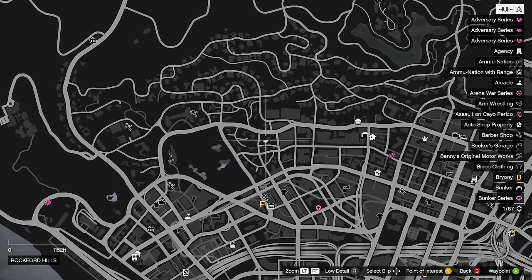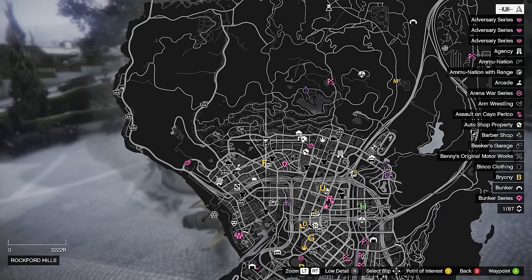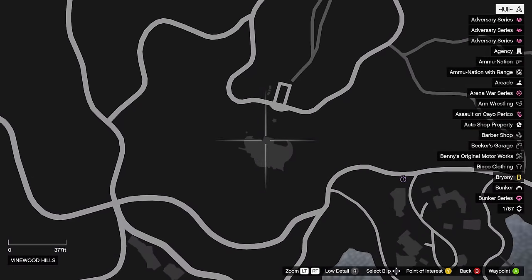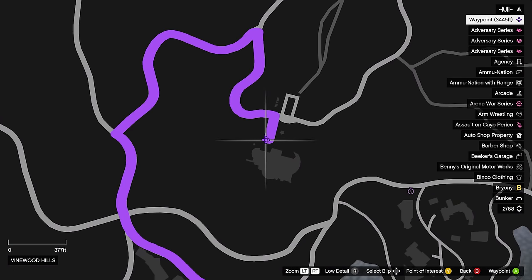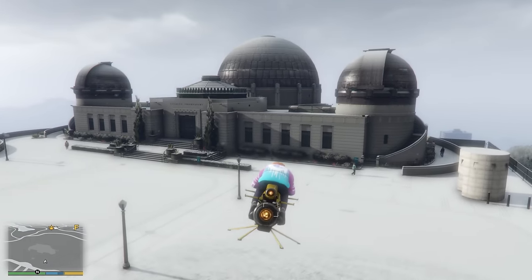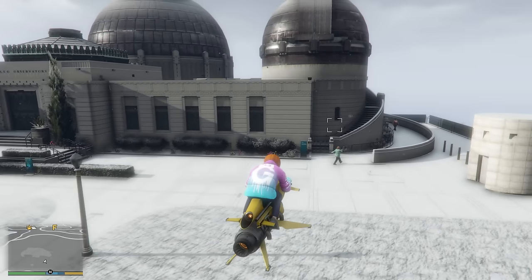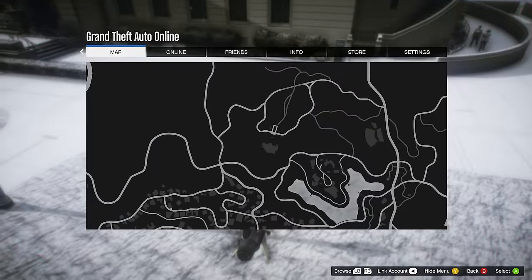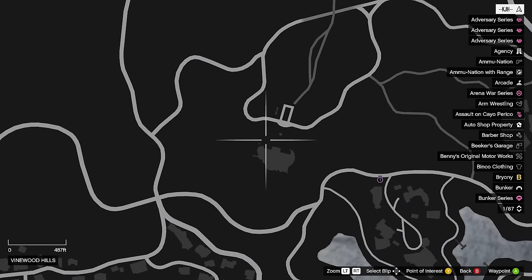This is the last one in the city. For the next one, if we zoom out a little bit, we're going to be heading just up north to this spot right here. Once you get up here to the top, it's going to be right here in front of the last window on the right. I'll show you a picture — it's that simple.